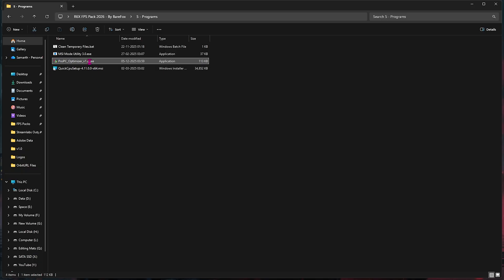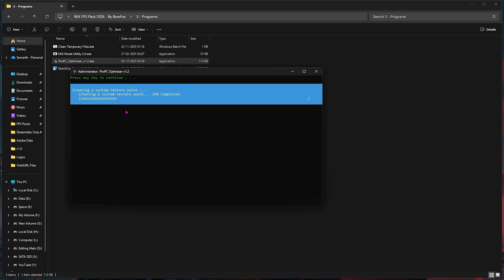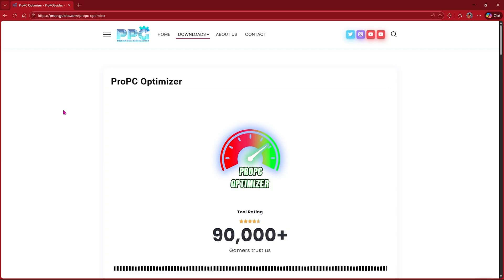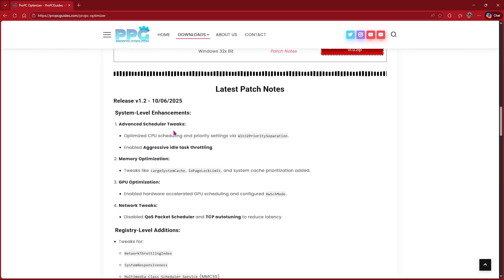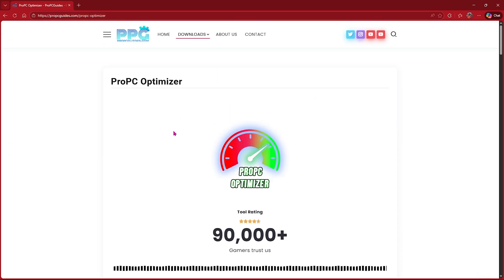Third is Pro PC Optimizer, included in the FPS pack. Double-click to open it, grant administrative permissions, and you'll reach a screen with a one-click optimizer that single-handedly optimizes your PC performance. Press Enter twice — it will create a restore point, then ask you to press Enter again to apply all best network settings, mouse and keyboard settings, and PC optimization settings. You can find the latest version on the official page linked in the description, where you can also track all tweaks and updates.